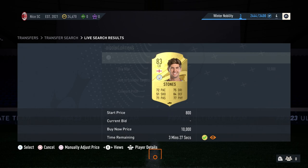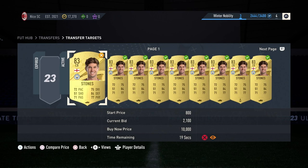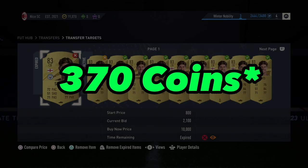We most likely won't get them, but we're really just trying to get them onto the transfer targets so we can start bid battling. Looking at my transfer targets, I can see that if I buy for under 2,400 coins, I can technically still make coins. It looks like this guy made a nice purchase at 2,100, able to make about 400 coins profit.